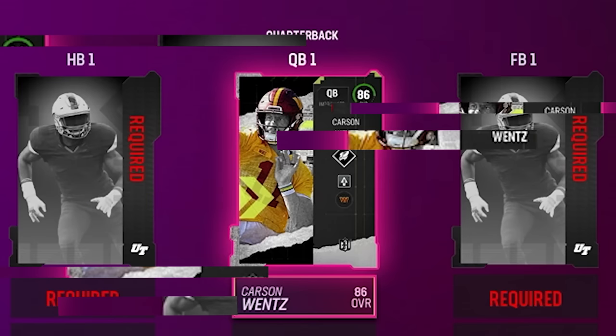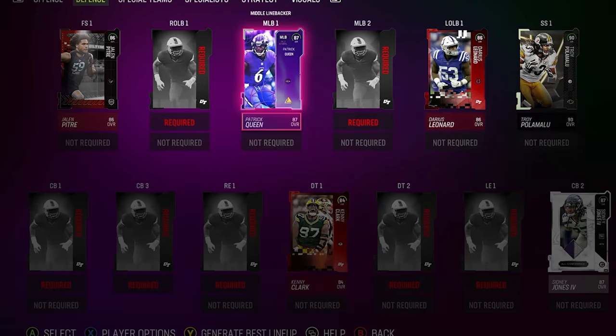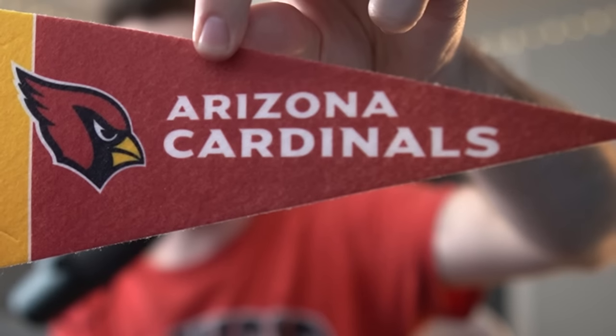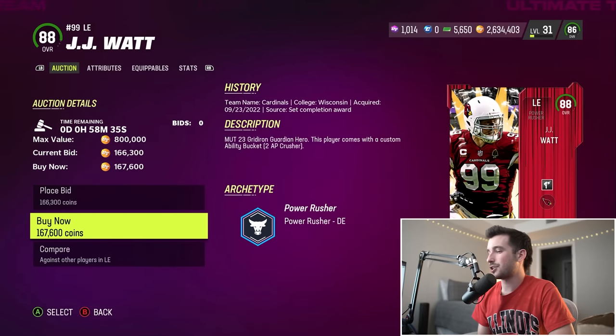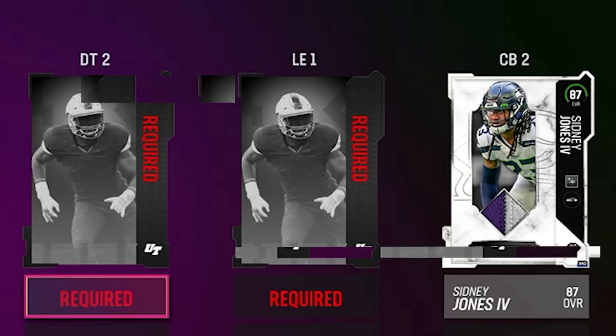For defense, we still need linebackers, two cornerbacks, some pass rush — we need a lot of defensive help. We pull the Arizona Cardinals. We can't do Zaven Collins because we've already done number 25. We're gonna go with number 99 JJ Watt. Since we didn't get to Forest Buckner, I almost feel obligated to get JJ. Number 99 — gotta show it love.